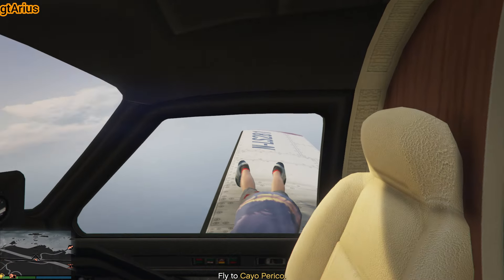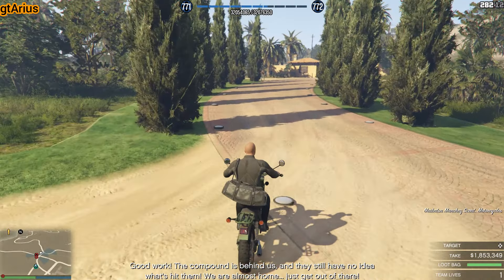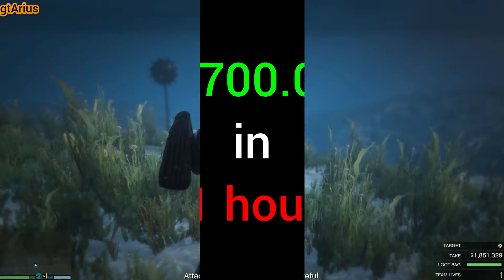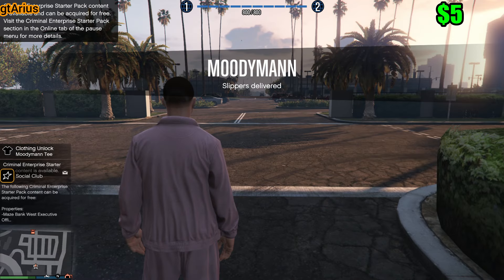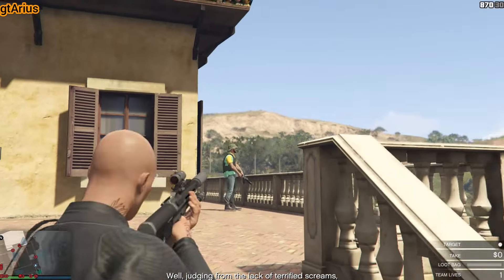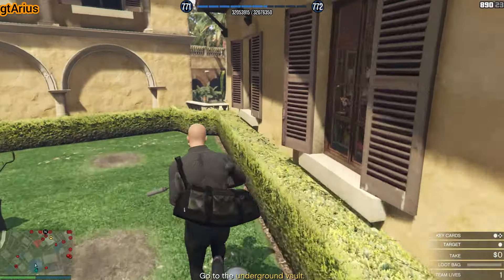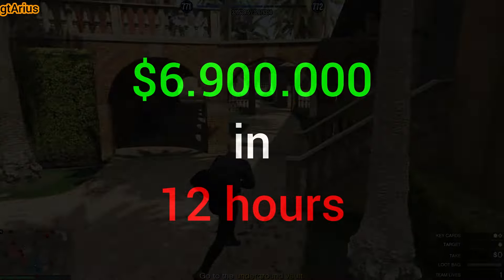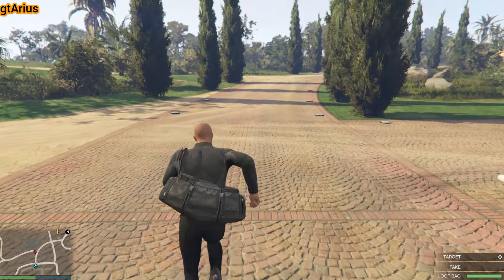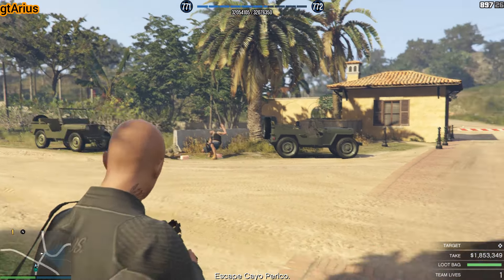Swap characters and start it again — there's no better option than running Cayo Perico repeatedly. Completing it one more time adds another $1.2 million and another hour, making it $5.7 million in 11 hours. Swap characters again and add another $1.2 million and another hour, making it $6.9 million in 12 hours. This heist has proven to be a reliable and efficient way to steadily increase our funds, showcasing its value for both new and experienced players.